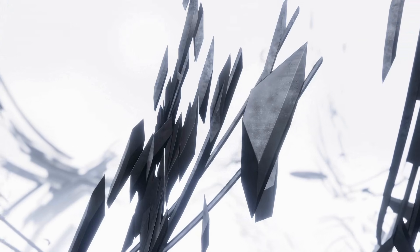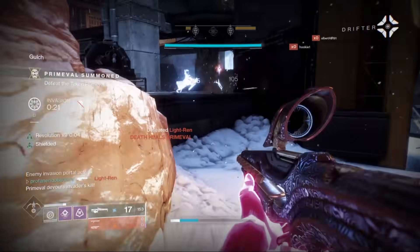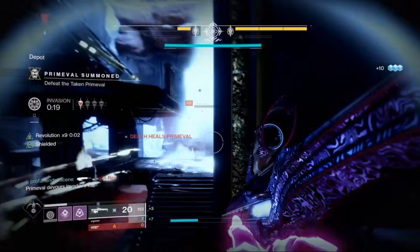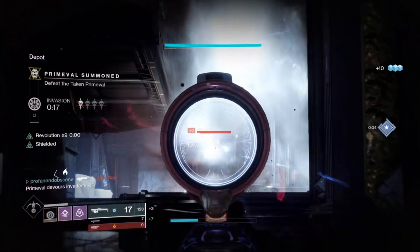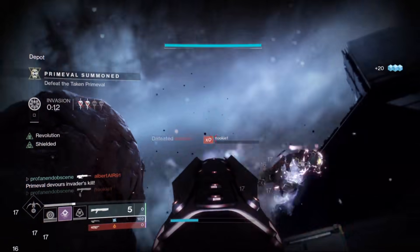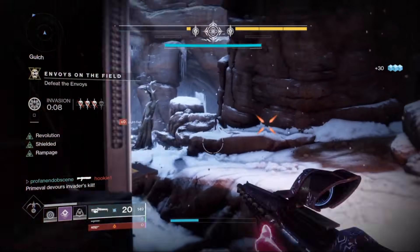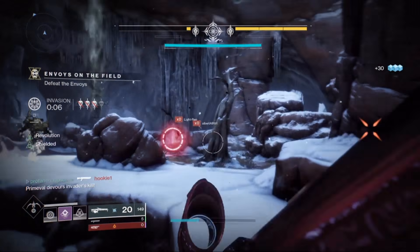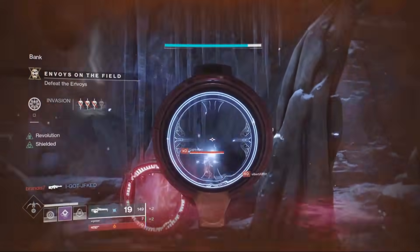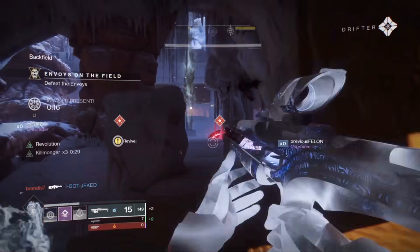Once getting the Devil's Ruin, the only available details on the catalyst itself is that you have to get 700 kills to complete the masterwork and give it its catalyst perks, which are currently unclear. We'll be sure to keep you guys posted as soon as those details about the Devil's Ruin become available.